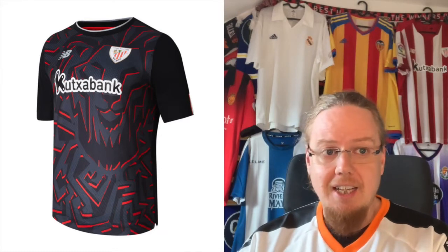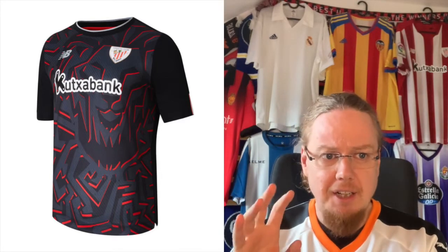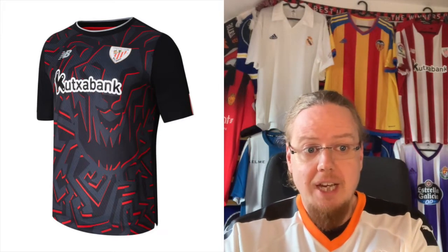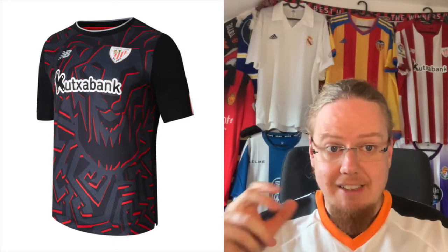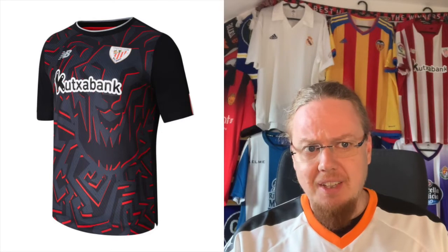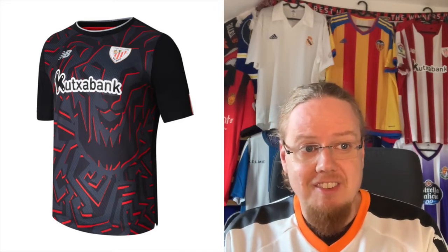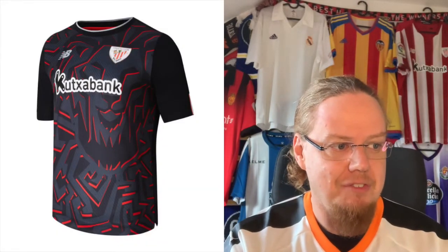The away jersey enters the list of one of my favorite kits this season. While I think the green and gold kits Athletic Club have been releasing are probably nicer, there's a lion on this one, and the way it's done — the two gray tones with the red — is a really strong design. My only nitpick is why are the sleeves all dark? The pattern should also extend to the sleeves. Other than that, this is one of my absolute favorites and also a nine-star rating.